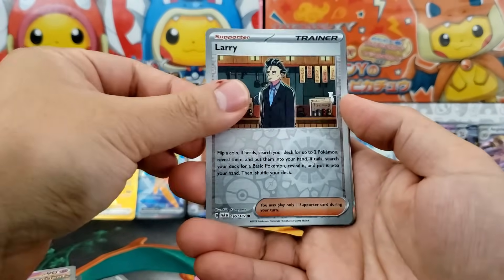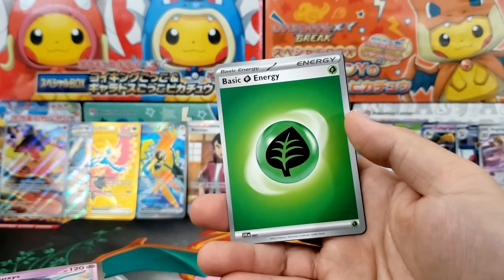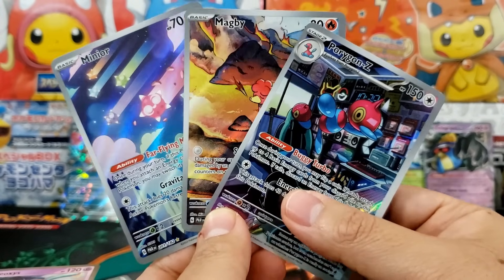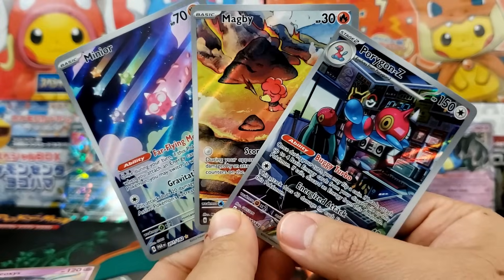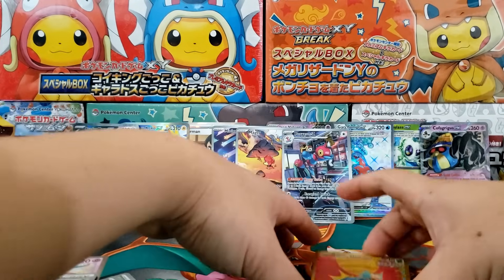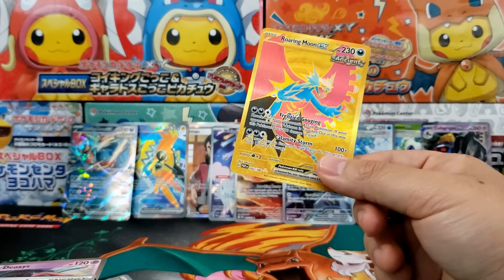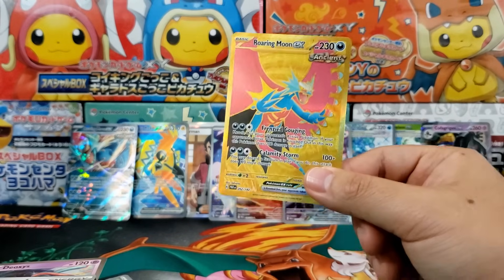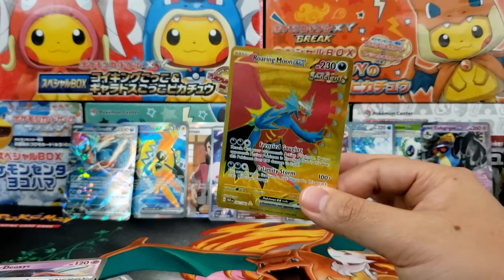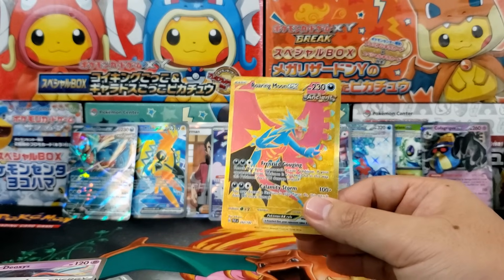We got ourselves one really solid secret rare — no Special Illustration Rare. But like I said, that can definitely happen, and I'm still very okay with this pack opening. There is our Illustration Rare. Really solid hits: Porygon Z, Magby, as well as Minior — really solid, all of them are so gorgeous. And I would say the best hitter that we got was definitely the Gold Roaring Moon EX. It looks really good. It's not a super expensive card, but I think it's interesting enough. I know not a lot of people love the Gold Rare — the Special Illustration Rares are just more popular and well-deserved. But I do think there's a place in a collector's heart for these gold cards.